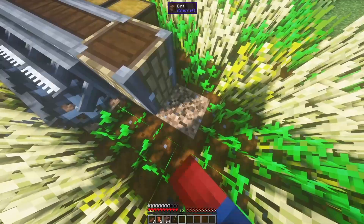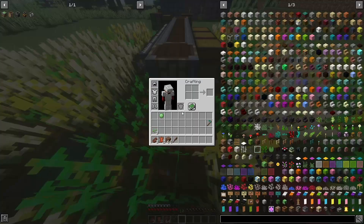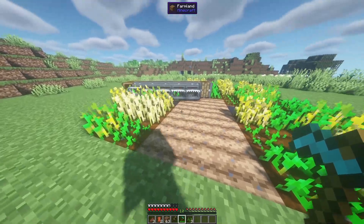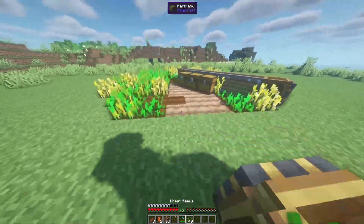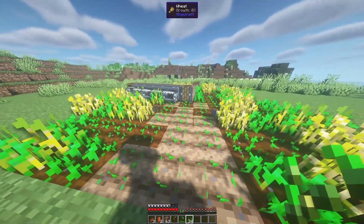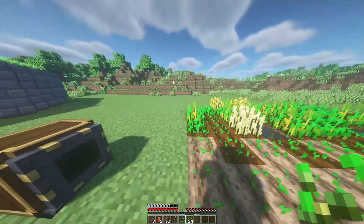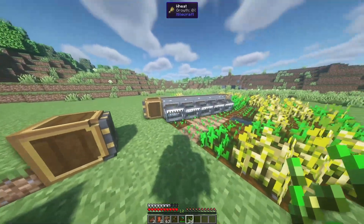Now we're going to go back, break this block of dirt, and place our mechanical bearing right here. Place a block of dirt there, then hoe this area. You can see it is now harvesting everything — it stops, drops items right into the chest, and we can replant this area. Now we have a farm that's going to constantly spin. Note that when this machine stops it will break all the crops it's currently on, so there isn't really a reason to shut it off. If it does break, simply start it back up, hoe the ground, plant more seeds, and you'll be good to go.